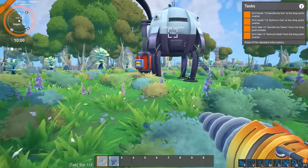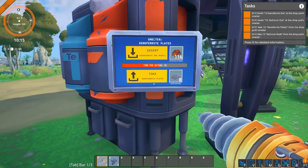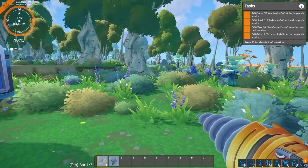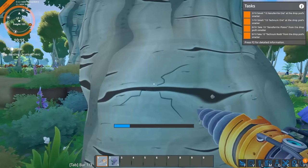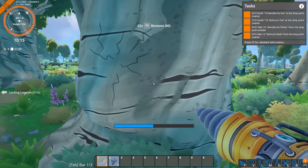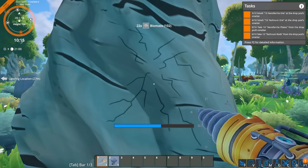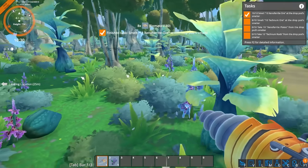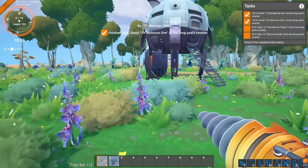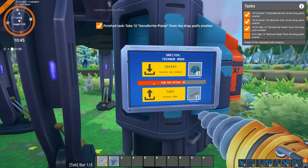So we can bring that xenopherite ore back, insert it, and we're going to start getting some plates. On this side we can pop in the technium ore to get some rods. While they're doing that, I will need some biomass to power a refinery or a smelter. So let's chop down a few trees - we don't need those, they kind of regrow anyway. Looks like the technium ore and the other one are ready. Let's take these.